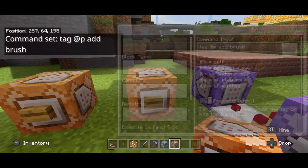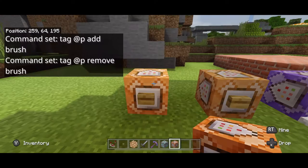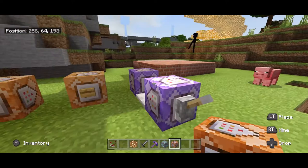Then over here on these blocks, open one up, type in tag, at p, add brush. That basically gives me the ability to use the brush. Tag, at p, remove brush — removes the ability for me to use the brush.